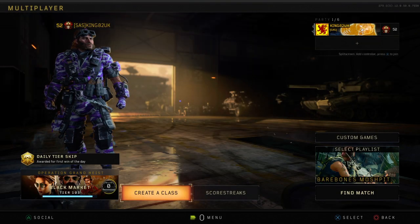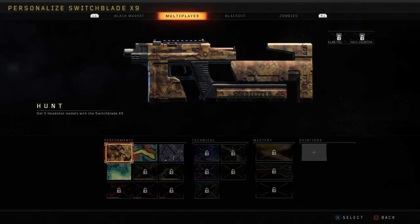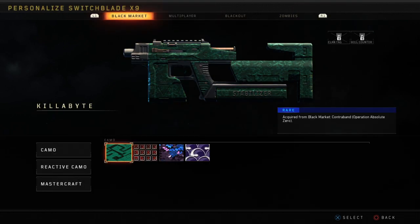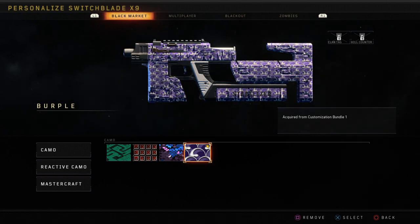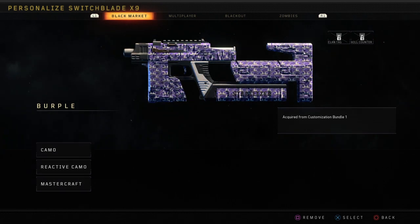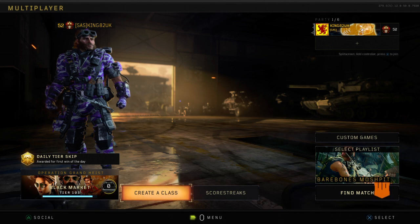Also, if I go to create a class, let's personalise this and go to Black Market and Burple - there's now your Burple Camel. It's not bad. Everything else is actually in Blackout, so I'm going to have to come out of this.